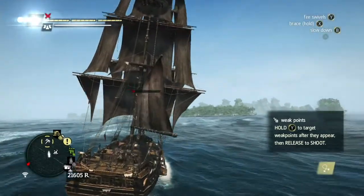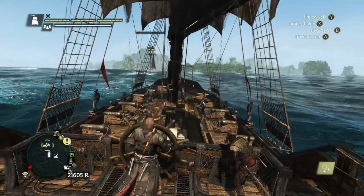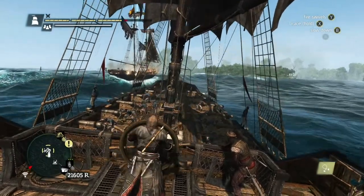I have the Jackdaw's mortars upgraded to a point where one volley takes down a schooner. Usually two or three will take down a frigate, and two will take down a brig.